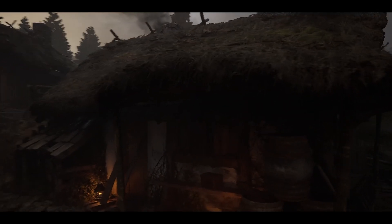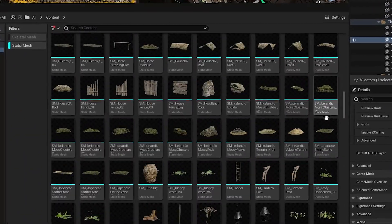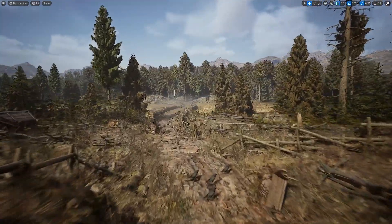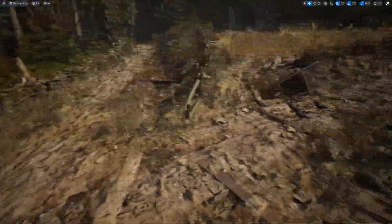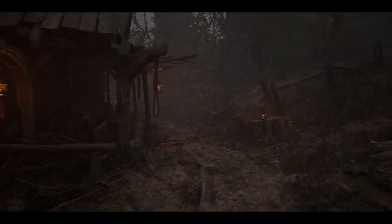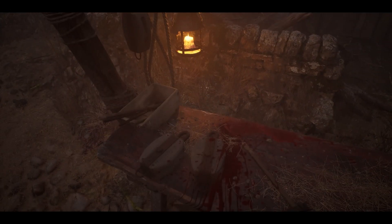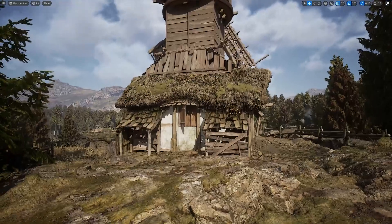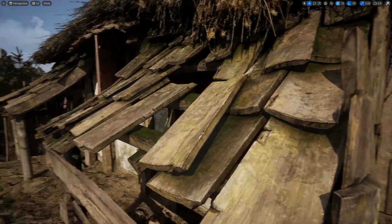This pack is an absolute goldmine for anyone creating medieval environments, with over 500 high-quality assets including photorealistic textures, modular building pieces, and stunning foliage. It's a game-changer for world-building inside Unreal Engine 5. Whether you're crafting an open-world RPG, a cinematic scene, or just experimenting with Unreal Engine 5's Lumen and Nanite systems, this pack has everything you need to bring your vision to life. In this video, we'll explore the Medieval Village pack in depth, break out all its standout features, and show you how to make the most of it in your own projects.